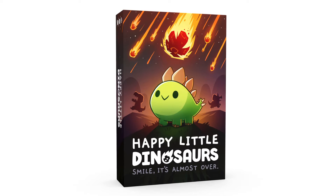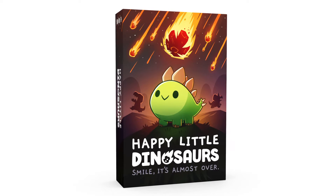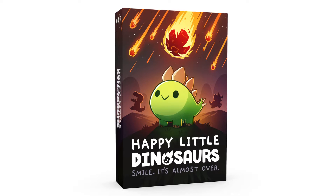Oh hey! I'm Kiara and I'm here to tell you how to play Happy Little Dinosaurs, a game from the creators of Unstable Unicorns. Happy Little Dinosaurs is a two to four player card game that takes 30 to 60 minutes to play. In this game you're a dinosaur and life repeatedly tries to punch you in the face, just like your real life.